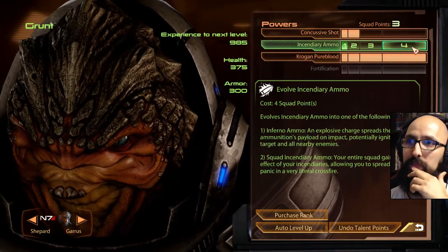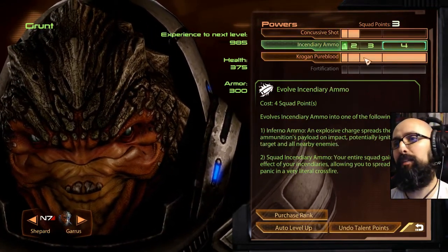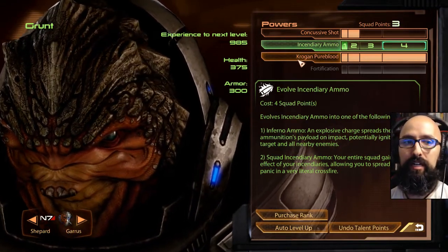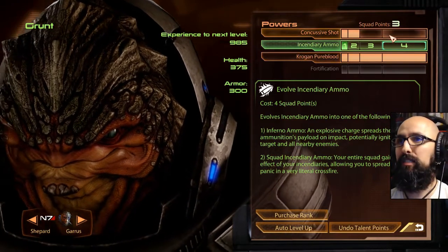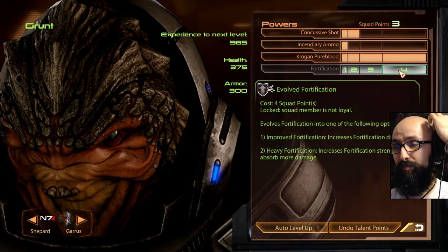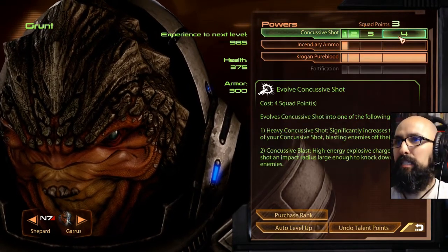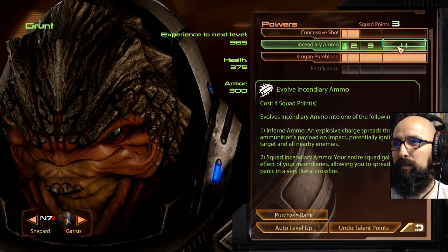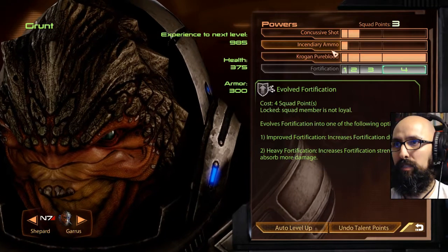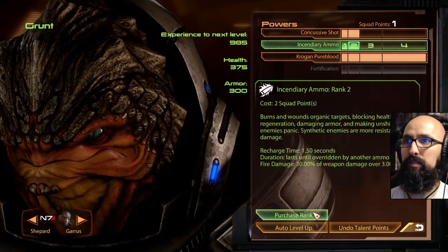What does this one do? It opens up. They all open? I thought it was only going to be this one because it's more like the class benefit. I don't know what I thought to be honest. I guess each of them gives you something — that's pretty cool. Do I want significantly more power? Probably. I need loyalty though. I'm just going to go incendiary too.